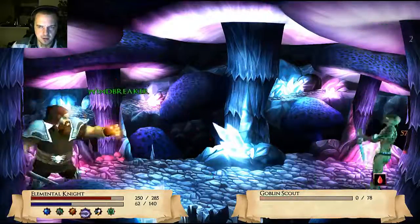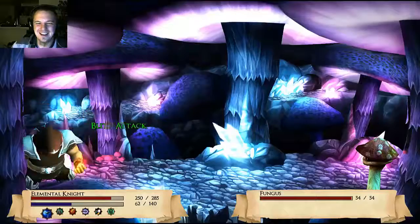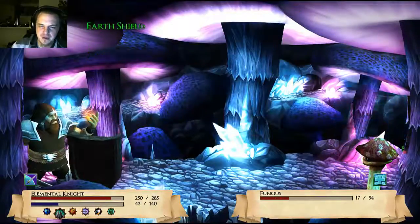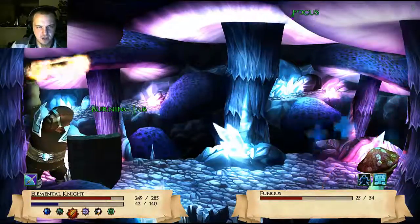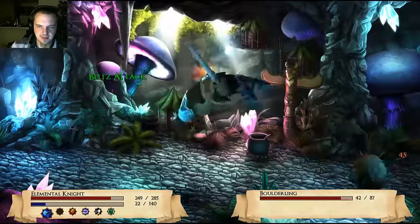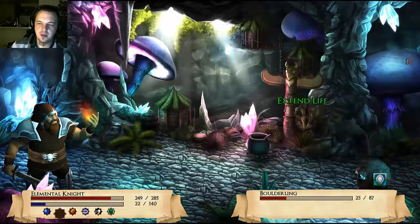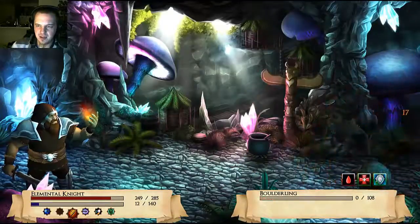He poisoned me. Windbreaker — that's a funny name for an attack. I'm a dwarf Windbreaker! Fear my might! Oh, this fungus is auto-regenerating. I need to switch this skill out because it's not doing me any favors right now. I should just get the fight over with as quick as possible. That boulderling looks really derpy — the elemental creatures in this game don't look that great. Sort of out of place, actually.